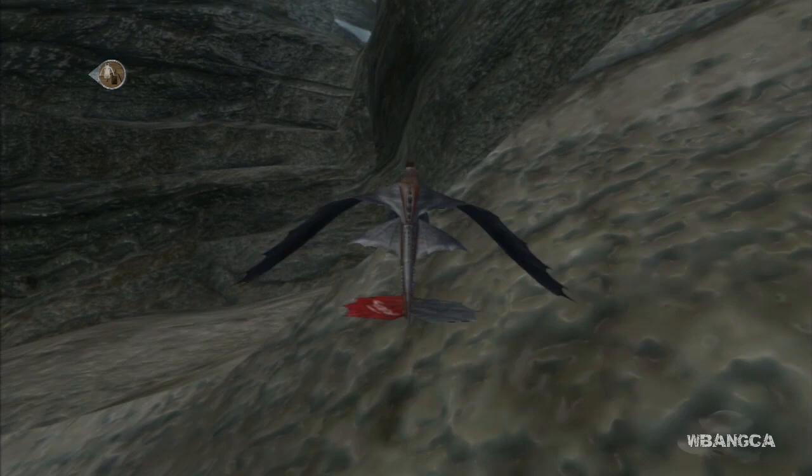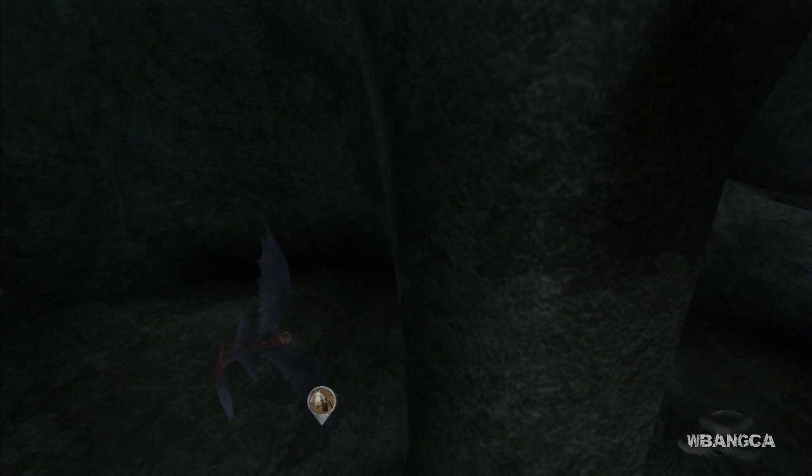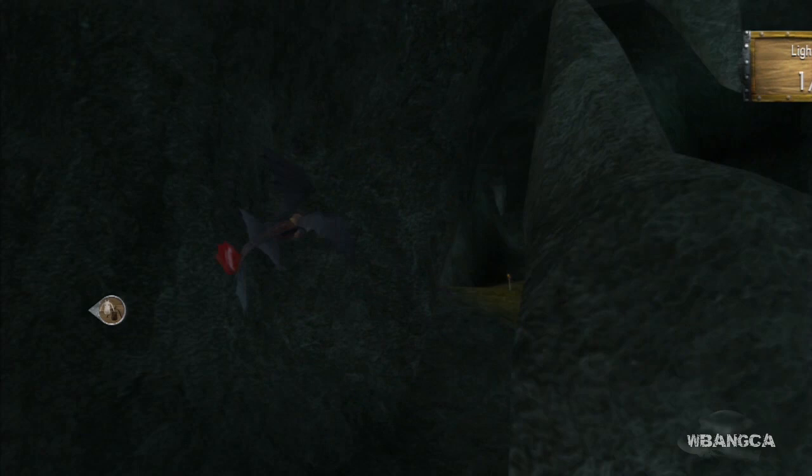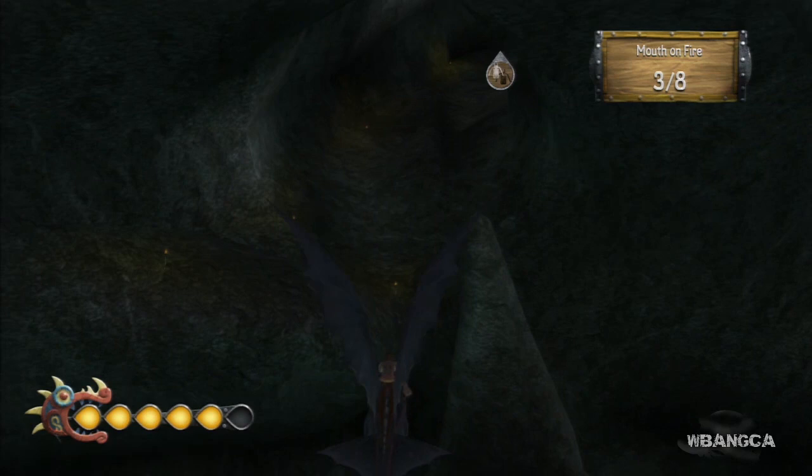That was the second one. Moving on to the next location — inside the cave where the fireflies are, or whatever you call them, they look like paper. But anyway, inside there's a statue for you to flame up. Up next we're going to look at the fourth one.